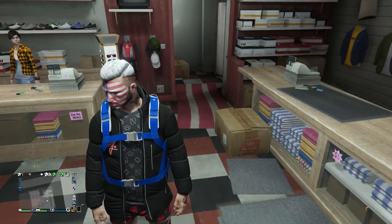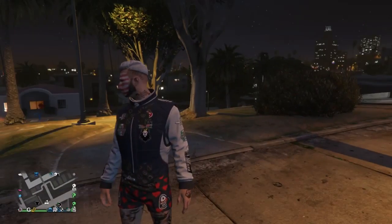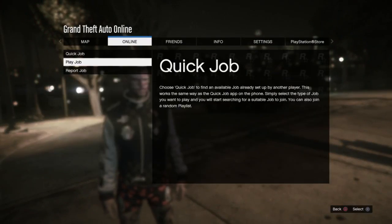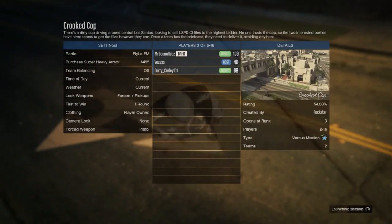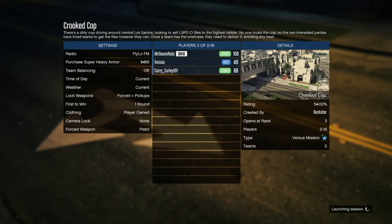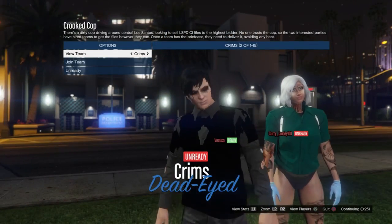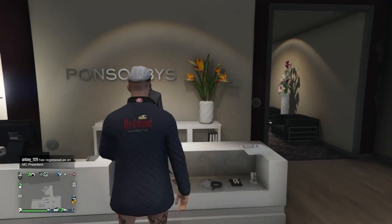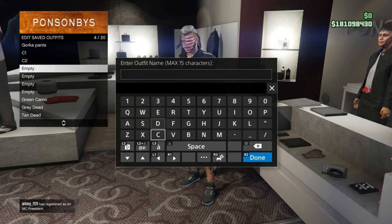Once you've done the glitch, this is what you should end up with after the console-to-console. From there, click Start, go to Online Jobs, Rockstar Created, and go to Versus — Crooked Cop. Make sure it's set to Player Owned. Go one to the left and then one to the right. Ready up, put a rebreather on, and quit the mission. When you quit, go back to an online session and save this as an outfit — make sure you save it as something new so you don't replace and mess up the glitch.